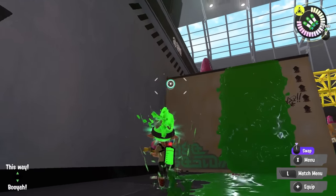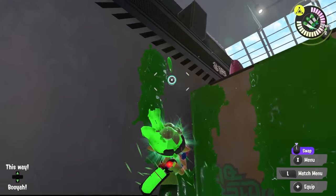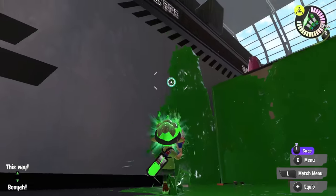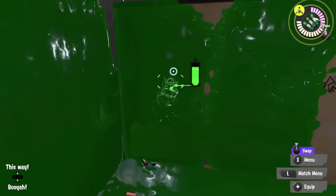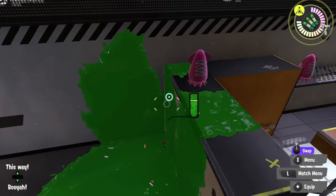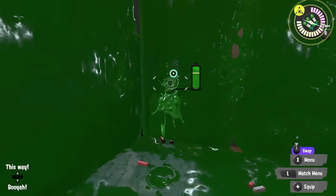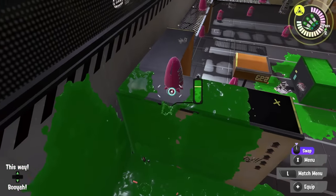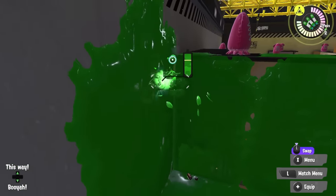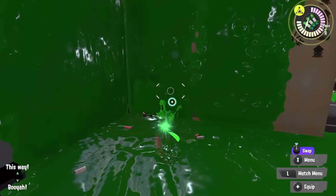One extra thing you can do with squid rolls is wall jumping. I'm going to start by painting the wall here, and then I can go from one wall to another wall on the same corner — like so — to quickly get up from wall to wall to the top of the ledge, if I execute it well. There we go, that's a pretty good example of it.